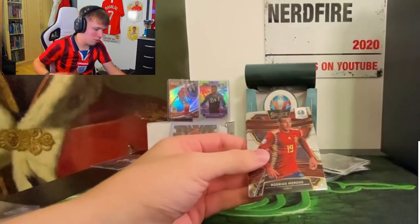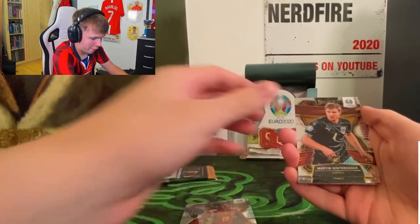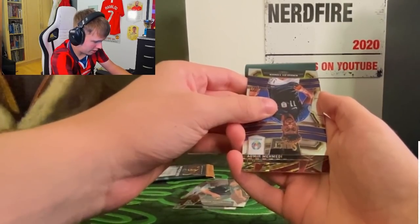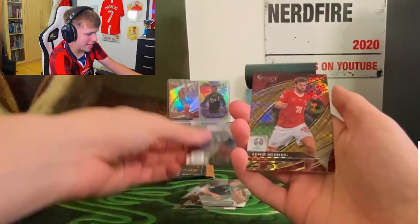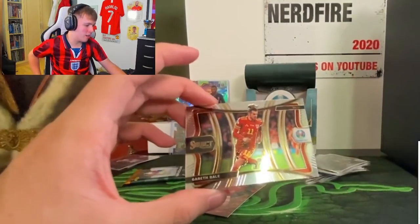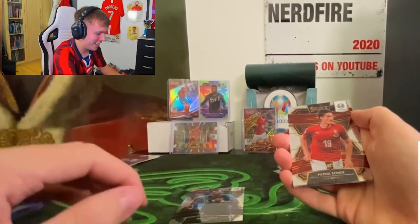From pack number seven we're going to take Bernardeschi and definitely Bale after that lovely pull at the end. Pack seven - Rodrigo. Austria - Hinteregger, rookie card. France, France, France - Coman! Switzerland - oh, Admir Mehmedi, look at that card design. Wait it's Bale again - a more regular version I assume than the other one.